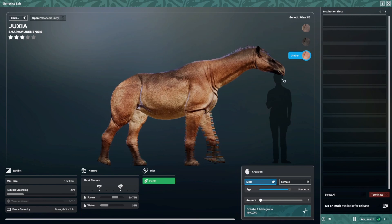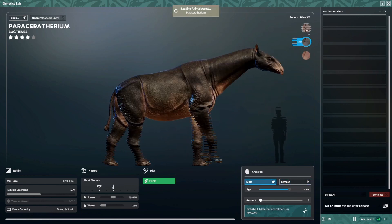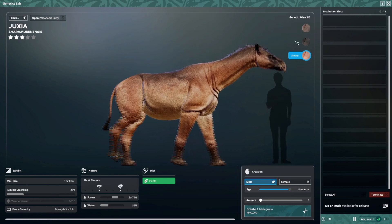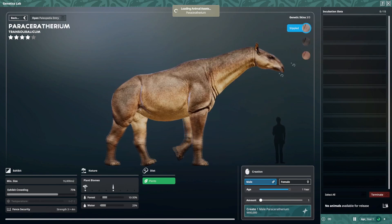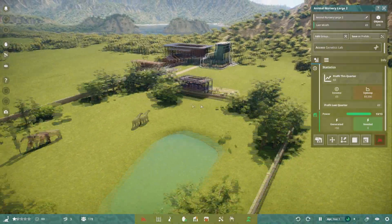This one is even smaller — the human's head just about reaches its face. I'm not totally sure how Prehistoric Kingdom handles it, but I guess these are different size variants for the skins. But let's get on to actually looking at one.